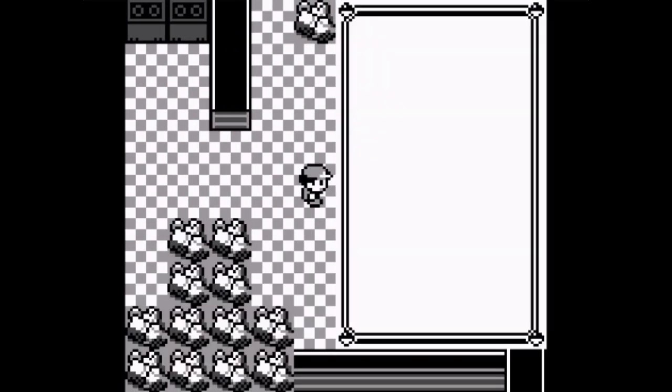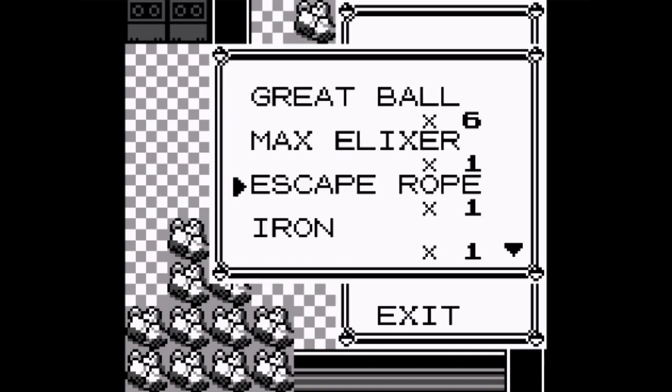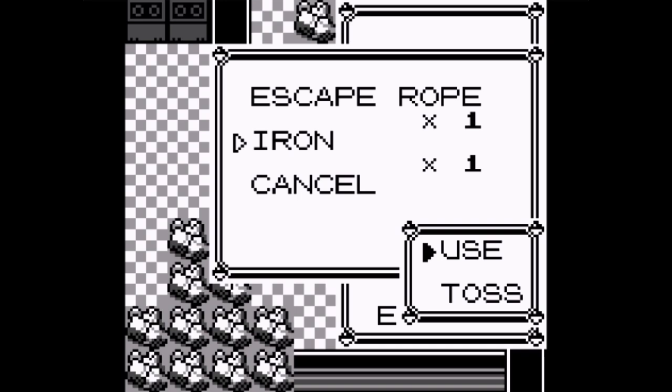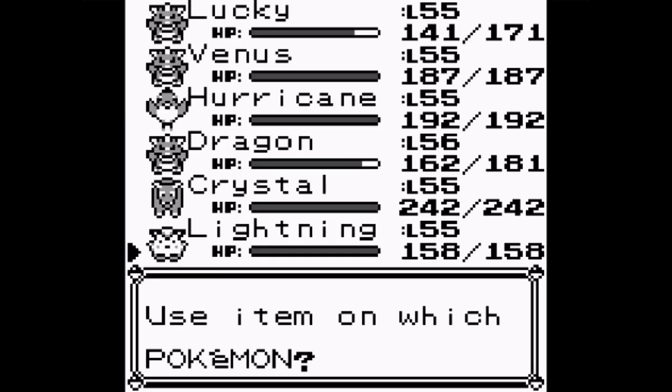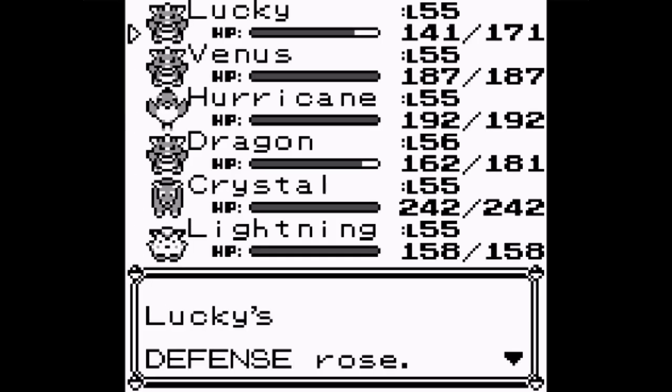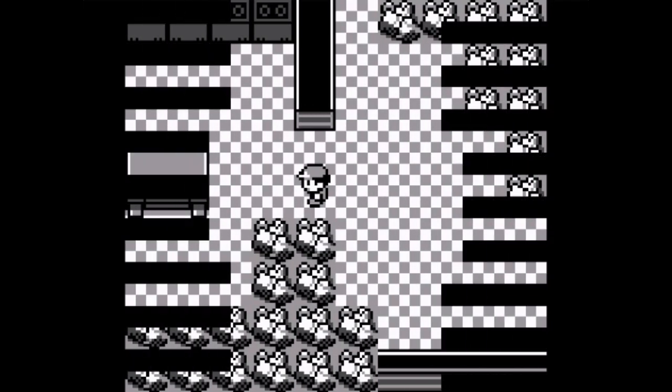This item is Iron - that raises defense. I'm going to give it to someone. Lightning can't take any more irons - no effect. Maybe Lucky can have it? Lucky's defense rose. Good girl. Why can't Lightning have any more irons?